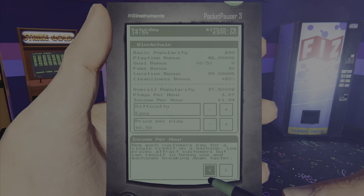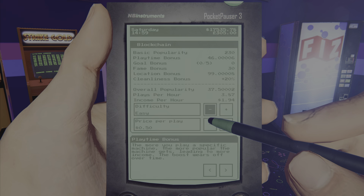There's more information at the bottom — location, fame, and all that. In order to get more popularity and more money, you want the goal bonus fully completed. Some of the goals are pretty ridiculous and hard to get, but some are pretty easy, which will increase fame bonus.